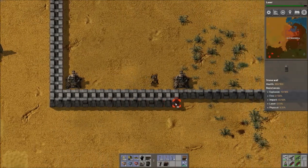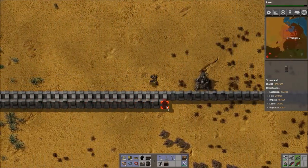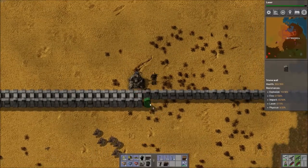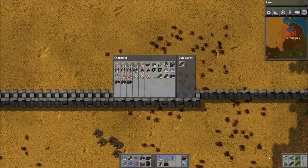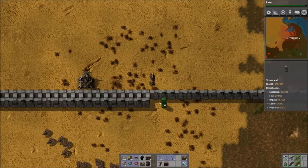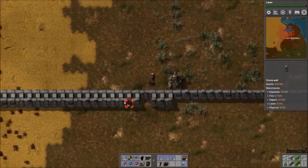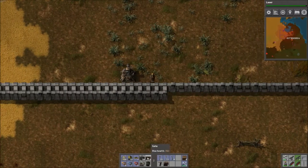So once we're done building this wall, we're going to go and start working on the next area. There's some dead critters here. I wonder why I don't get an alert — I'm sure there must be one, but I just don't hear it. Maybe I've got my game audio down too much or something. This one's okay.